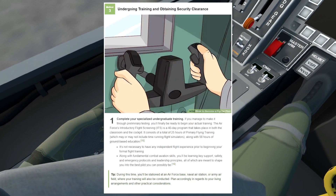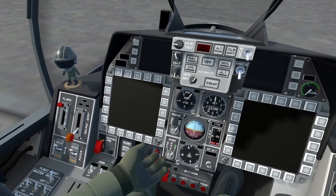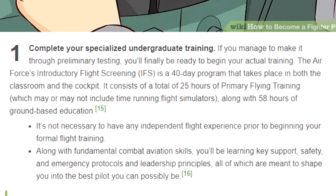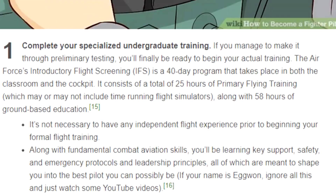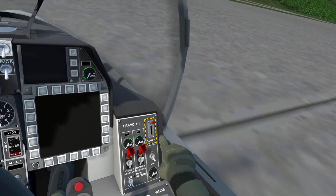Step 8 out of 10 is where we finally learn how to start the jet. We probably could have skipped the first 7 steps and just jumped straight to this, but whatever. Step 8 is 25 hours of flying training and 58 hours of ground-based education. Luckily, there seems to be something written at the bottom of the step — it says if your name is Egwan, ignore all this and just watch some YouTube videos. How convenient. So that's exactly what I did.